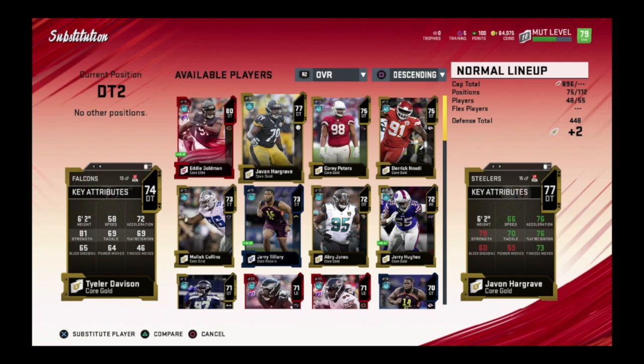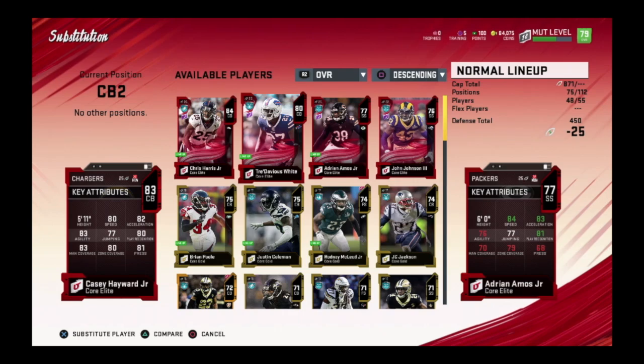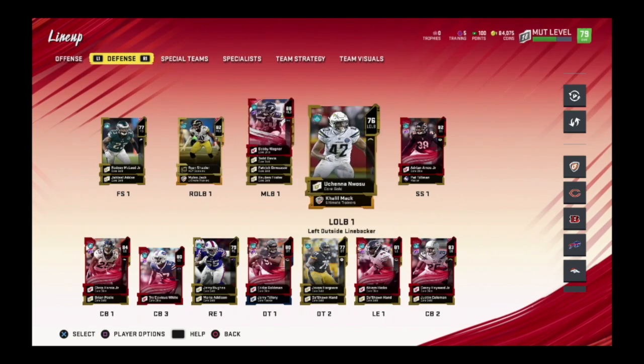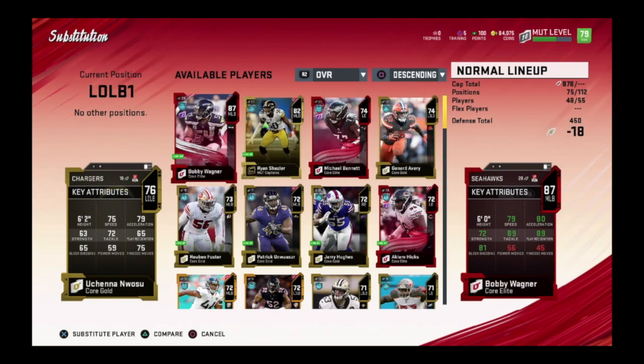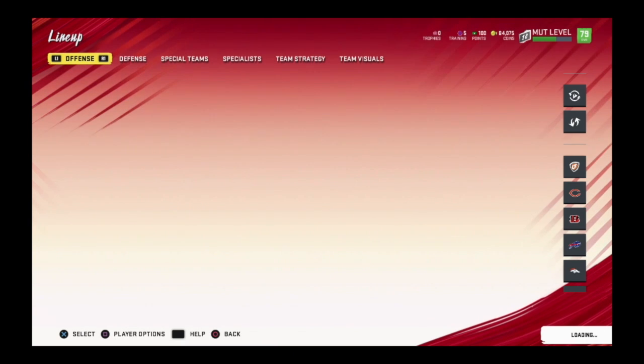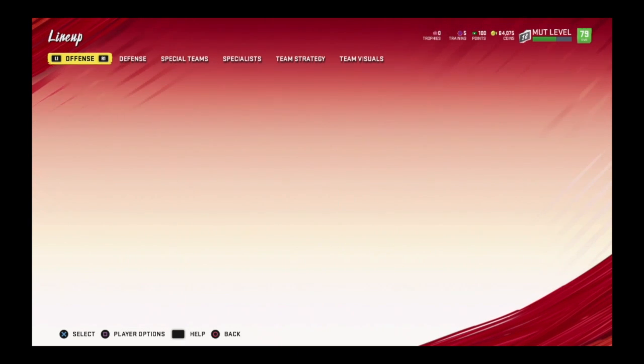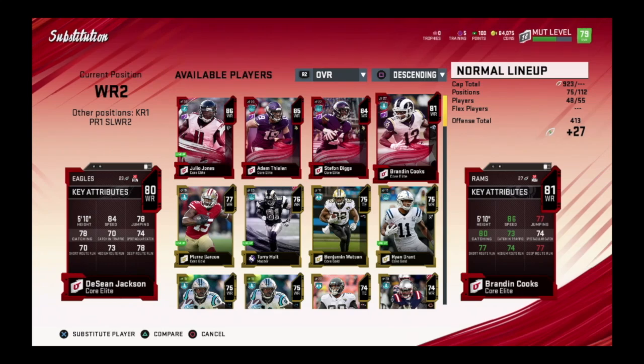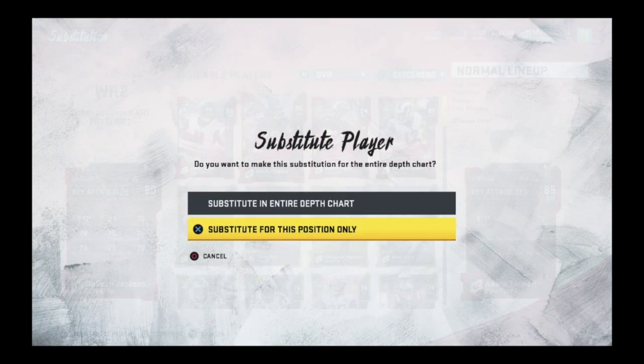Eddie Goldman we're gonna put here. If you guys don't agree with the lineup, let me know in the comments. We got Javon here, Casey Hayward, John Johnson at strong safety. Pat Tillman is my backup. I pulled a bunch of left ends that I'm gonna try to sell or put in sets. We're gonna get Deacon Jones for the right end position. I might look up and see what these cards are going for, but for right now we're gonna put Antheal in here.